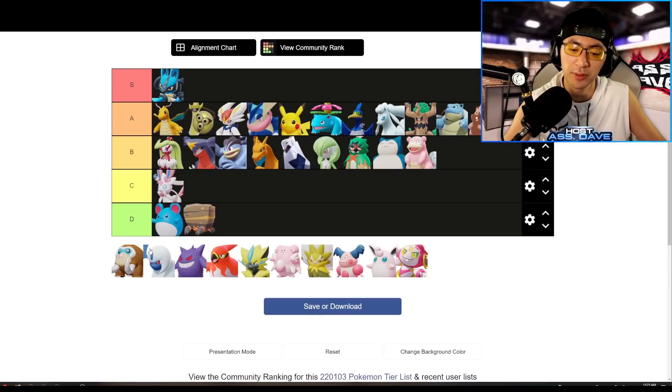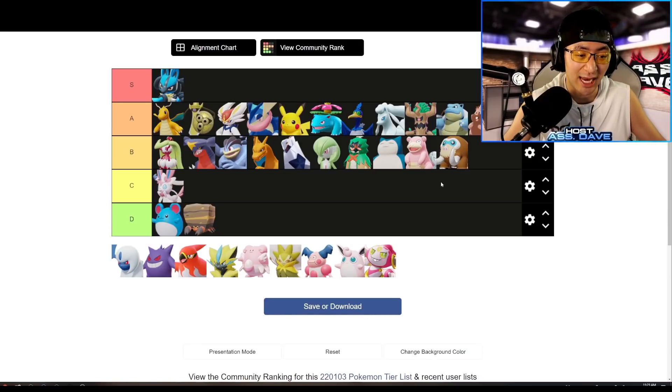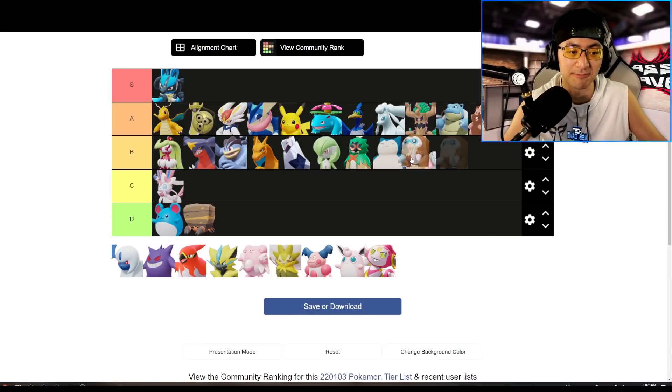Mamoswine gets B-tier. The Unite move isn't that impactful — it jumps in with a tiny knockup at the end, but it's not as impactful as Slowbro's Unite or even Snorlax's, since Snorlax can become a full meat shield. When Mamoswine gets chunked down, its Unite doesn't really help it survive — maybe a tiny movement speed boost and a tiny bit of knockup. I'll put Mamoswine in B-tier but ahead of Slowbro.